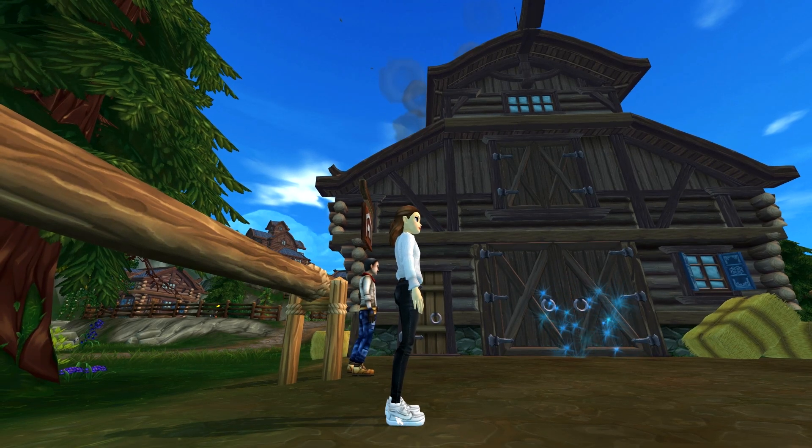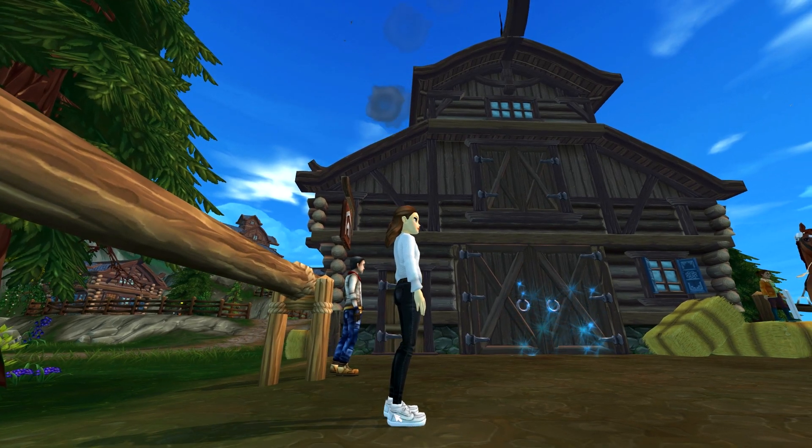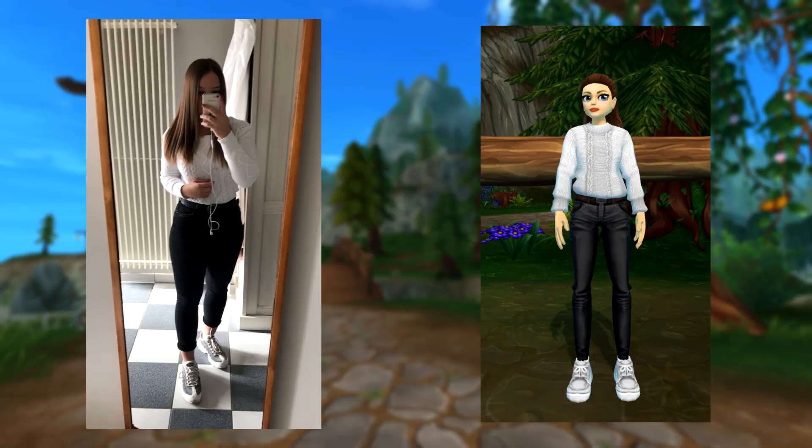Look at the shoes — if you look very closely, it almost looks like they have that logo on them, which I think is so cute. Here we have the second outfit, and I'm actually really proud of it. The sweater is almost identical. The pants look great. The shoes aren't a hundred percent right since my real-life ones have gray tones, but honestly I don't really mind. You can vote in the upper right corner, and then we'll move on to outfit number three.